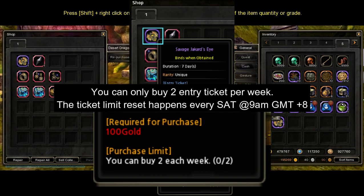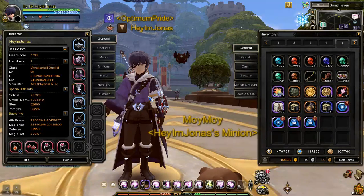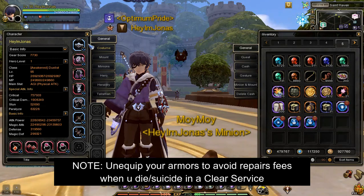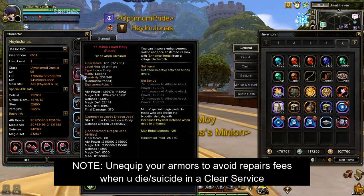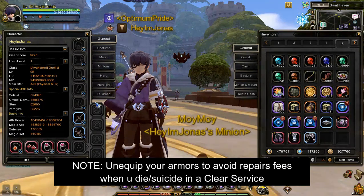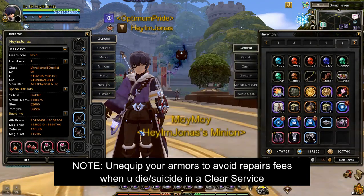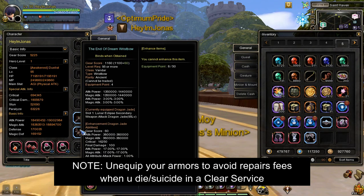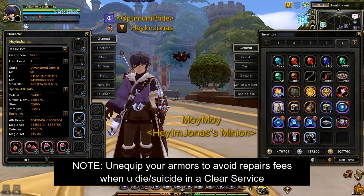The buy limit resets every Saturday at 9 AM GMT+8 game server time. Important note: you don't have to be alive to clear the three hidden achievements, so I highly advise you to unequip your armor and weapons and let the servicer do the heavy lifting. In my case, I only unequip my armor since my current weapons don't have durability, so I'll keep them to use my party buff to help the party leader.